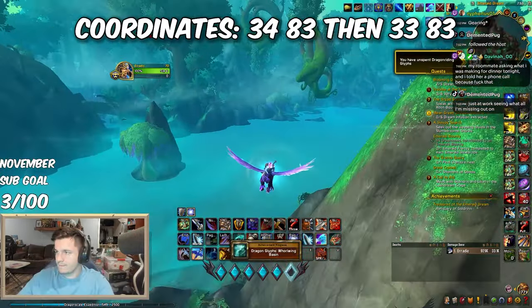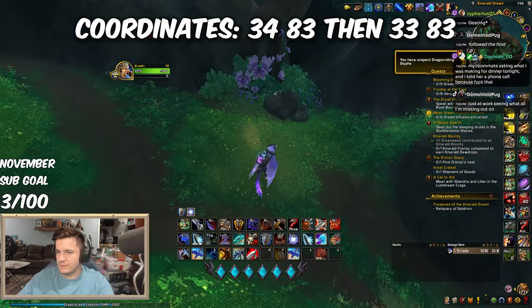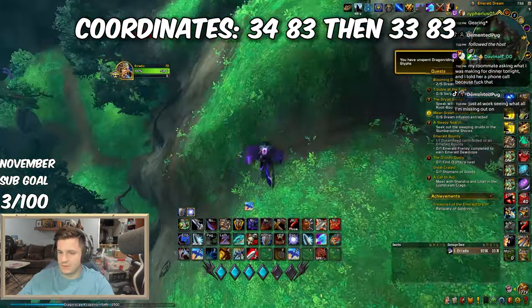Last but not least, the Boon of Goldren can be found at coordinates 33, 83. You'll need to interact with a Mark of Goldren first, which can be found at 34, 83. You can skip the mark if you're a Worgen.